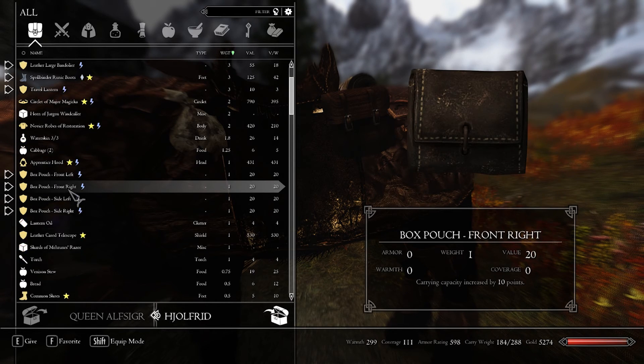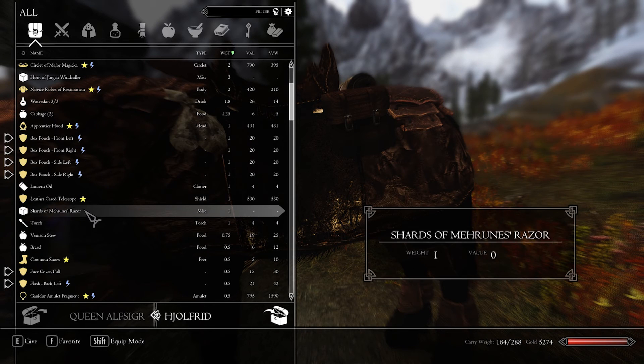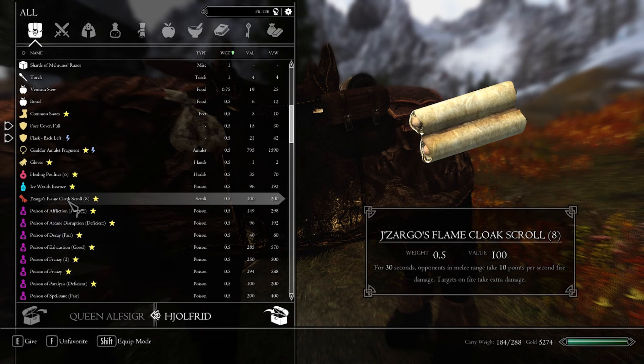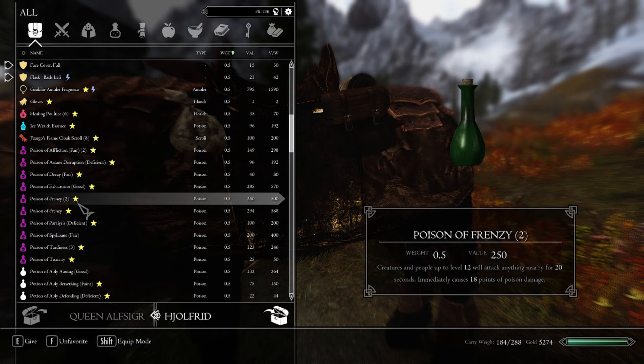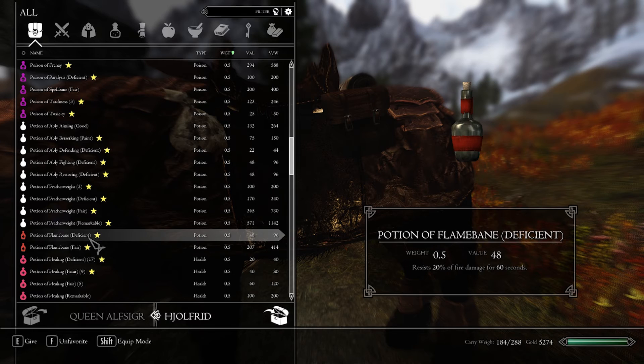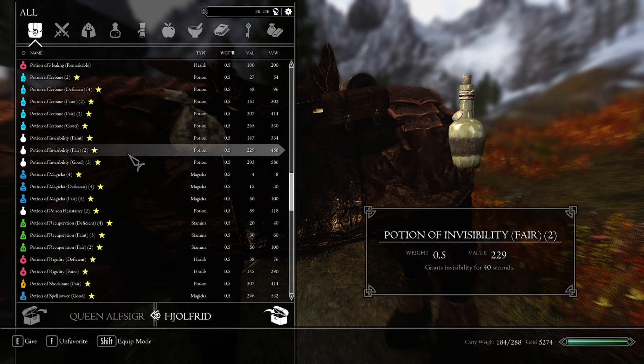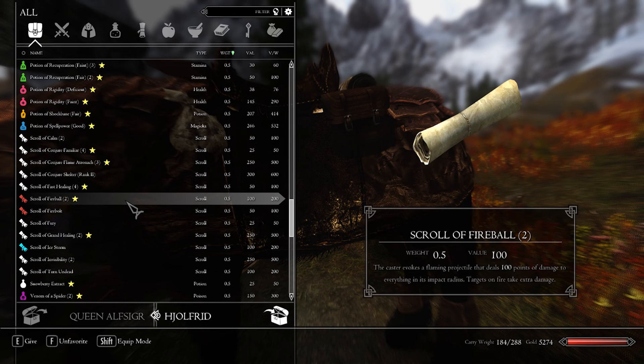Novice Robes of Restoration — we want to keep that. It's all stuff that we actually need. A scroll weighs 0.5 pounds — that doesn't seem correct, but whatever. It's all these potions that are weighing us down, but I just can't bring myself to get rid of them because they really are useful. It's a problem.